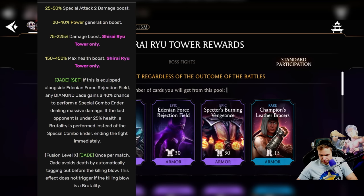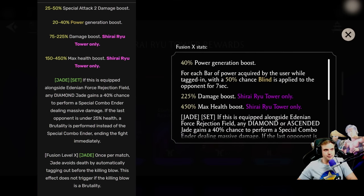Let's move to the next one — Adenian Bracelets. Before, there was a 25 to 50% special 2 damage boost. Now it's gone and instead, for each bar of power acquired by the user while tagged in, there's a 50% chance blind is applied to the opponent. So every time you gain a bar of power, you get a 50% chance to blind your enemy. This is so much better than just a simple damage boost for special 2. It's just so good.